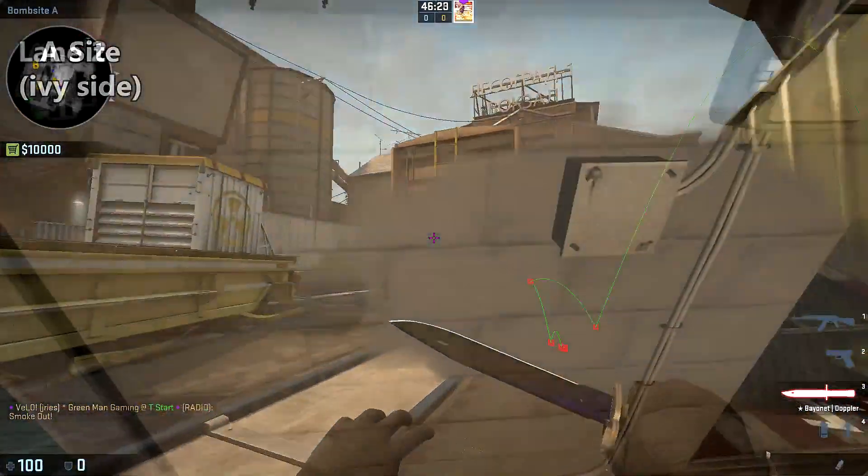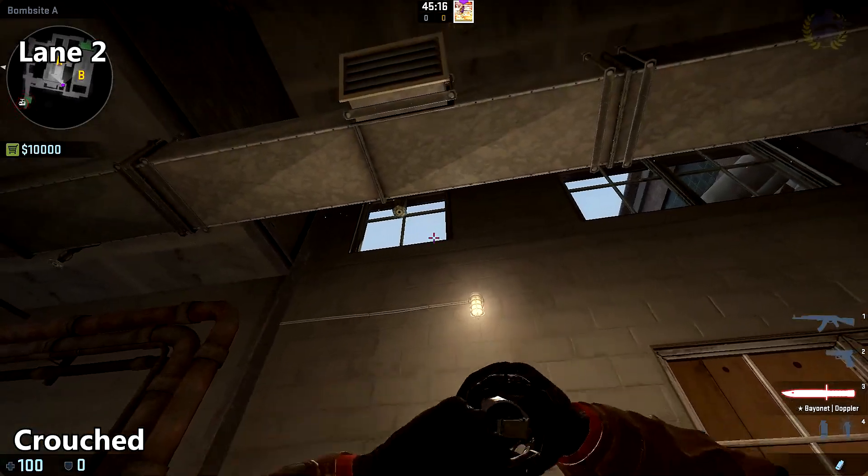To smoke off lane 2 on A side, at the top of the ladder, line yourself up with this electrical box, place your crosshair just above the window frame, and throw.